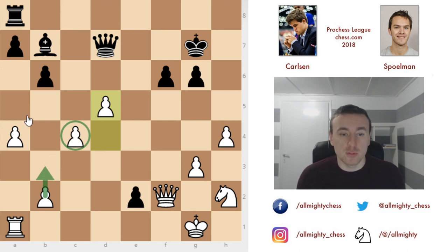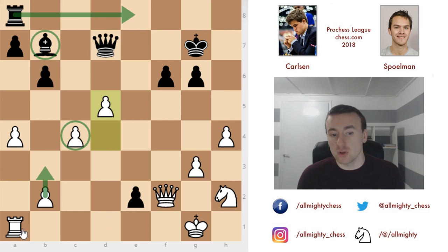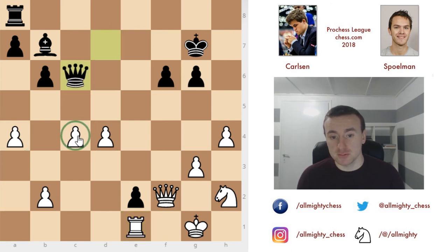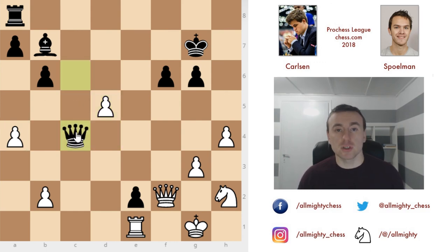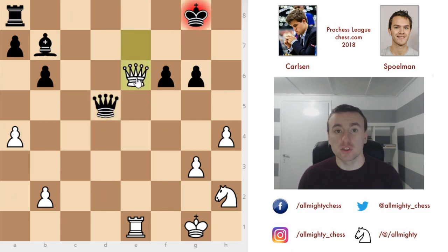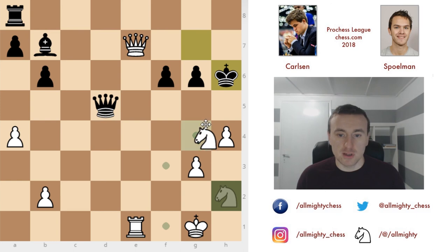Carlsen played rook to e1, but this wasn't the best move — he could have played d5, blocking the bishop for the rest of the game, since you can't even attack c4 with tempo because of the b3 pawn. That would have resolved black's issues regarding the bishop. Instead we have queen to c6 with tempo, attacking the pawn and threatening checkmate. White has to play d5 to prevent it. Then queen to c4, and Carlsen makes what is probably his final mistake — the best move here was to capture with the queen.